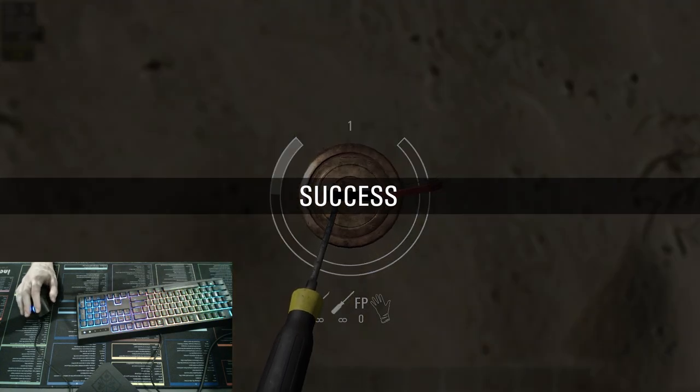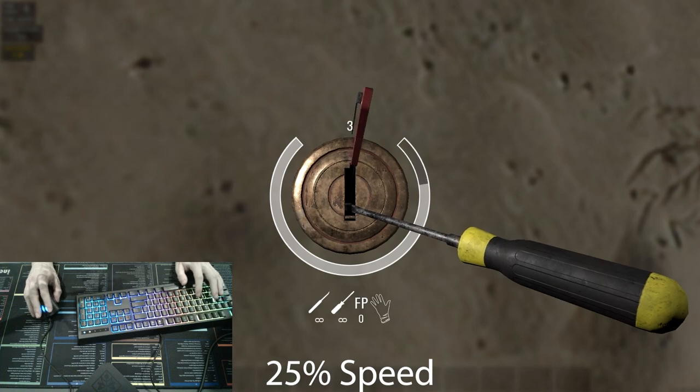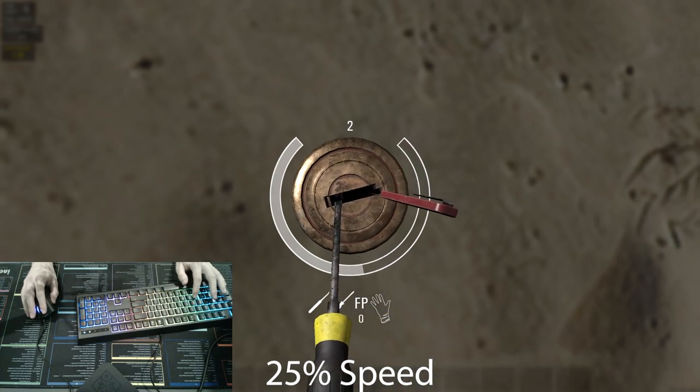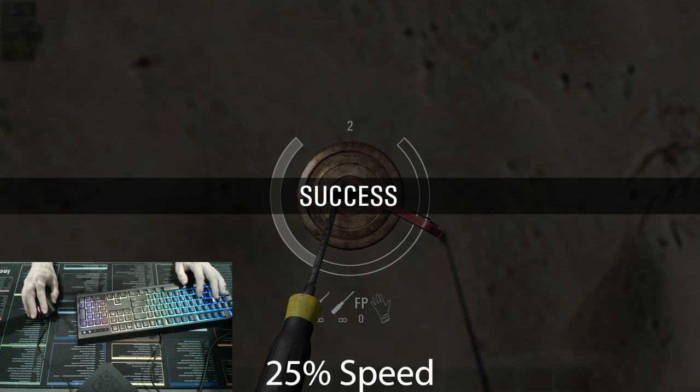Once you get the sweet spot, it's all about feathering. To feather, we're going to keep tapping F until we find the sweet spot. Once we find that sweet spot, we're going to hold F until it moves in the direction we want it to. And once it clicks, we're going to release F, move the mouse ever so slightly, and then click or hold F until we get a success.